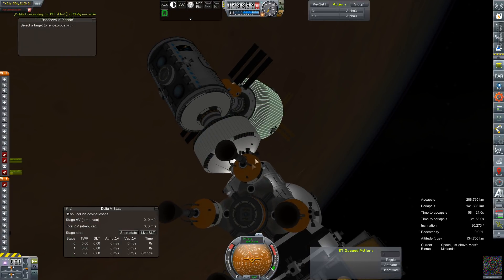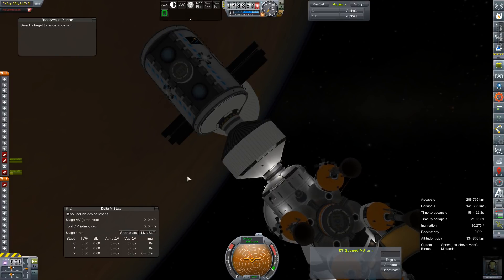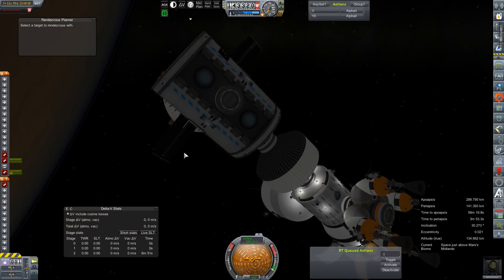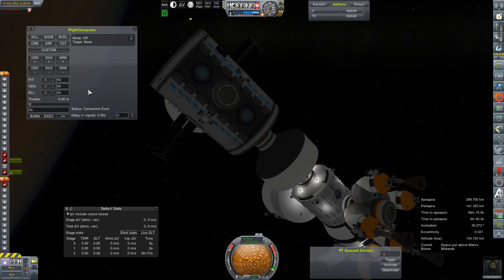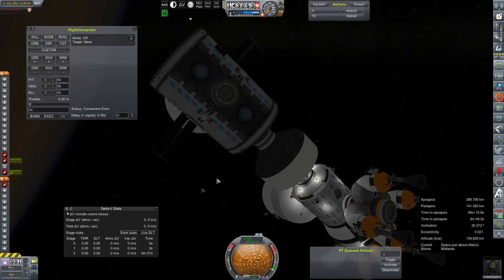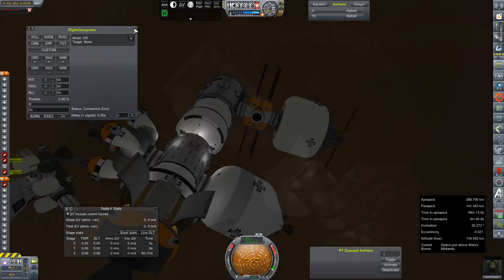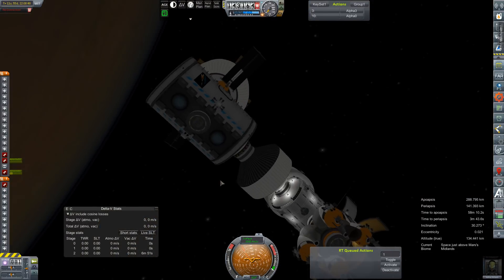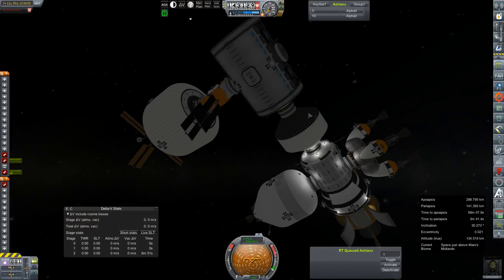RCS to arm. RCS to arm — seriously? No pilot controls from here? Let's get rid of that. No connection. It shouldn't matter that we don't have a connection. None of our commands are working. I guess we need to have a command pod dock — just this lab isn't going to be enough.